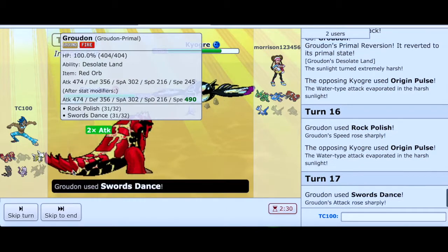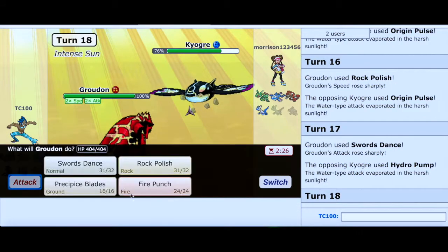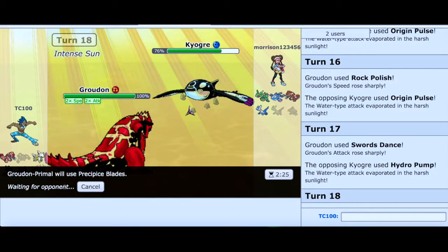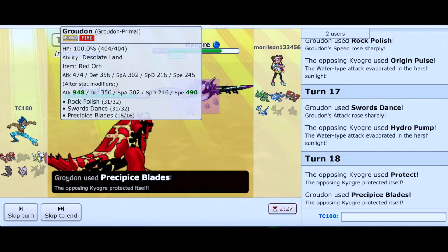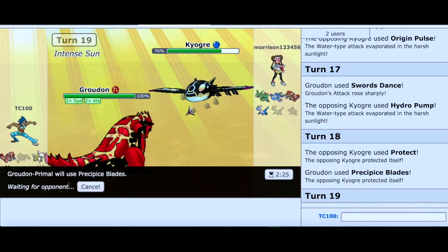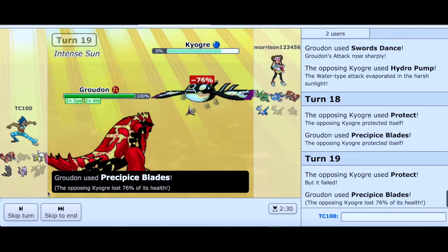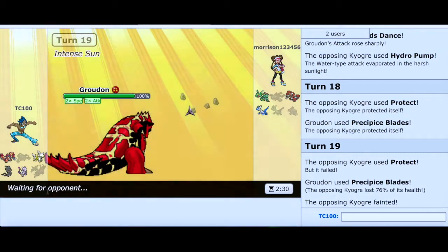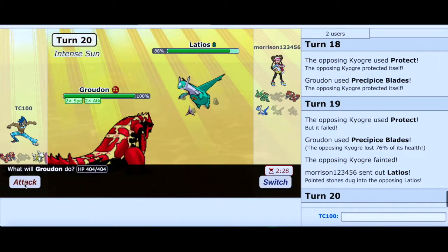Why are you going for Origin Pulse, my friend? This is not a good time for you to do this. You're just going to let me set up right? You're just going to let me set up. Why are you going to Protect? You need to switch out of here. If you want to get rid of this Groudon, I think it's too late now. Instead I'm going to sweep with my Groudon — and that is what I needed to do in this video.